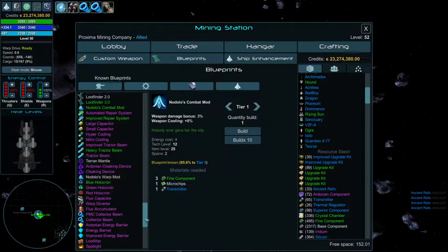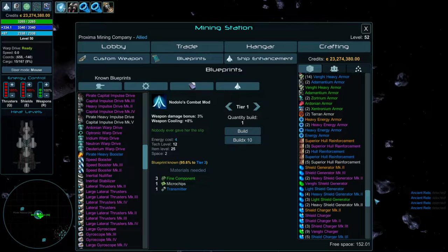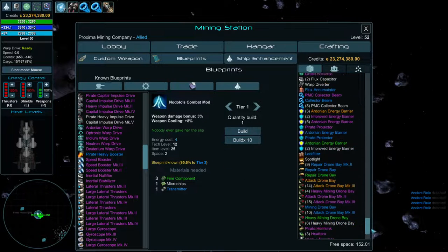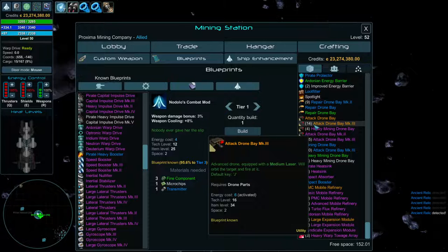For non-combat items: attack drones might be useful early game but require a lot of parts filling your inventory, and they get killed by point defense systems — even 10 of them don't do much. You can use drones while stealthed without breaking stealth, but stealth is currently bugged — enemies will randomly turn and shoot at you even without targeting you, and missiles will still track you while stealthed.